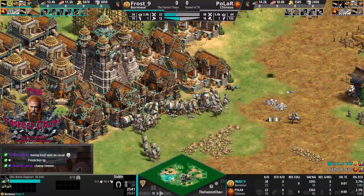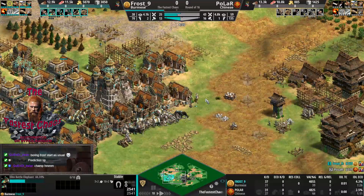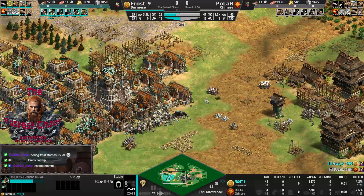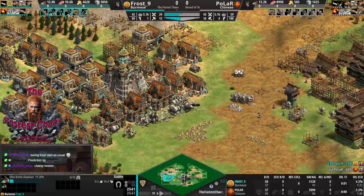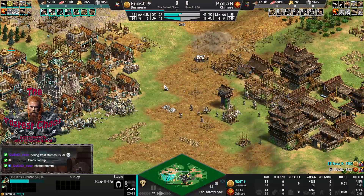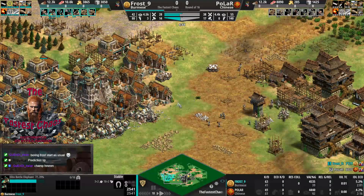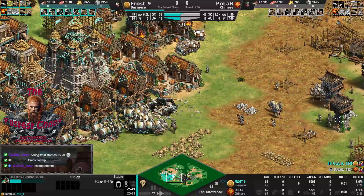Polar has a big pop lead but only two barracks up. If he had five barracks and was using mass Halberdiers he'd probably be looking better. So far it's not too bad - he's adding mass towers already, pushing into the beach. The casters note the elephants are getting louder in the audio than the commentary.